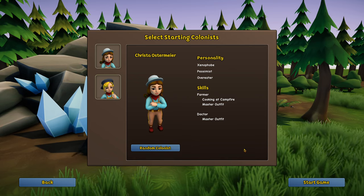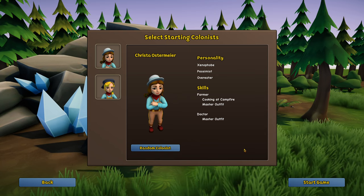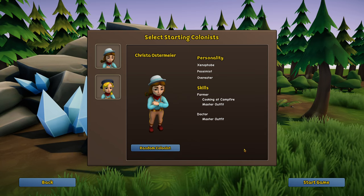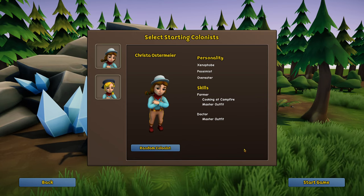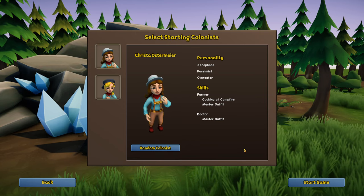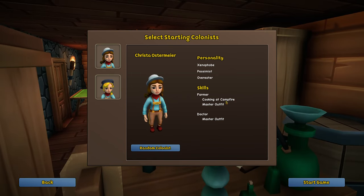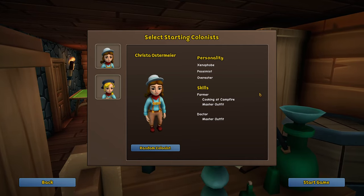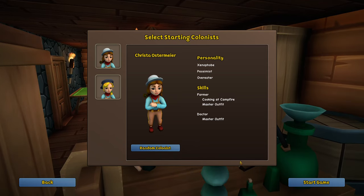Other things to avoid but not necessarily reroll for are any food allergies. You're going to start your game with potatoes and tomatoes, and having a food allergy to one of those is pretty hard to get around, but we can get rid of those traits. So if you have a good farmer with skills but they have an allergy, don't worry about it. Just avoid Pessimist and Dumb, and try to get Tireless and/or Optimist.